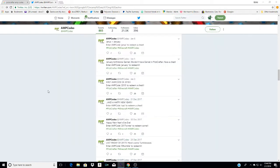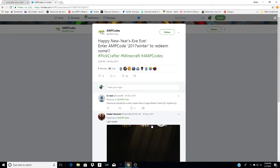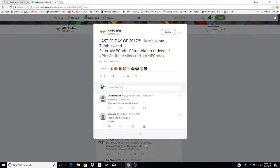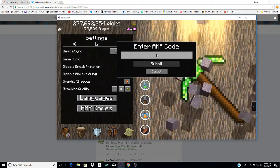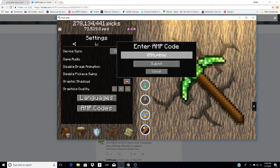In their infinite wisdom, they're all over Twitter. They have codes like '2017 winter' — I just typed that in and it works. Here's a new one: '09tumble'. So let's type that in — zero nine, T-U-M-B-L-E — and click Submit.